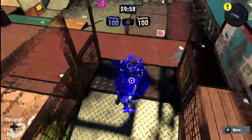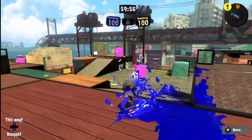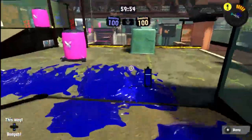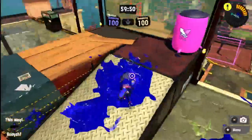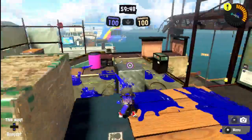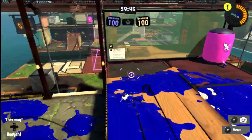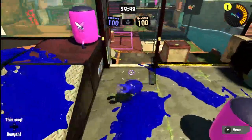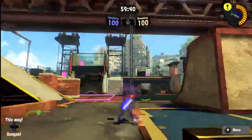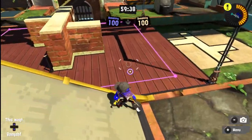So right here we have Bluefin Splat Zones - Bluefin Depot. You have two separate paths you can take to one side, and you can go that way or you can go right. The zone starts off in the center here.